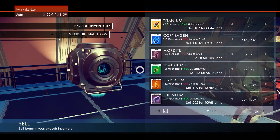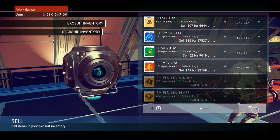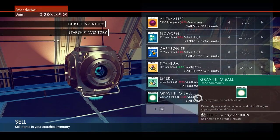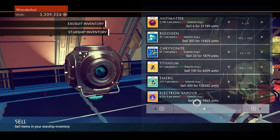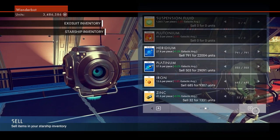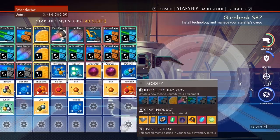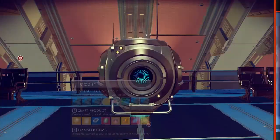YouTube is weird and hard and people don't know and whatever. Selling Mordite, selling Pugnium. Gonna save Temerium, Fervidium, and stuff like that — we need that. Keeping the Rigogen. I'll keep that. I have a Dynamic Resonator — news to me. I think I'm just gonna keep selling the Electron Vapor. I got the Dynamic Resonator from looting that one ship — that's part of the reason why I'm here to begin with. I want to make sure I have enough inventory space that I can loot the next ship no problem.